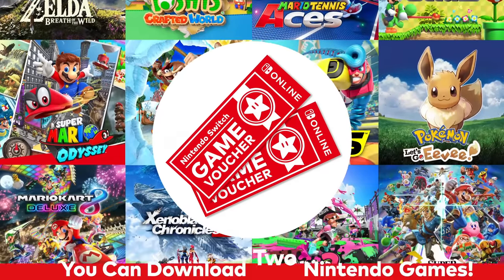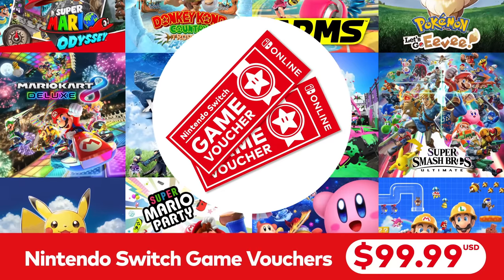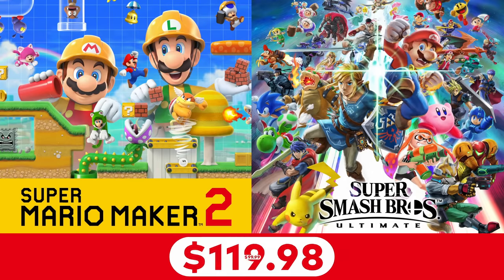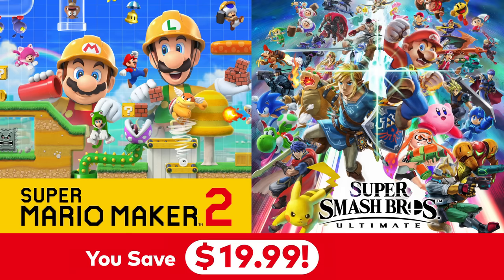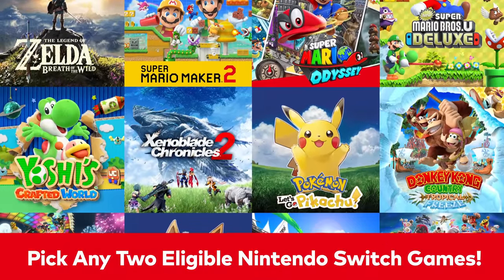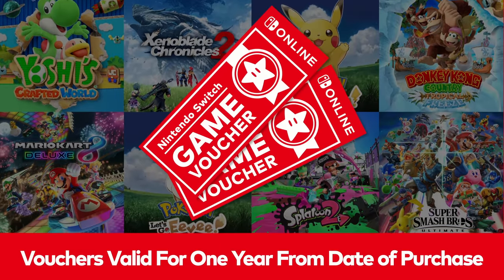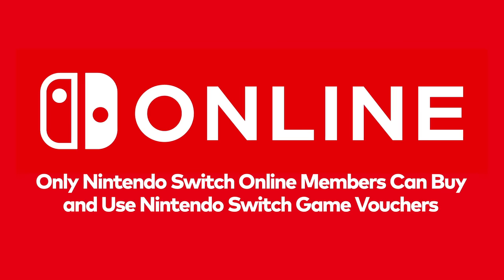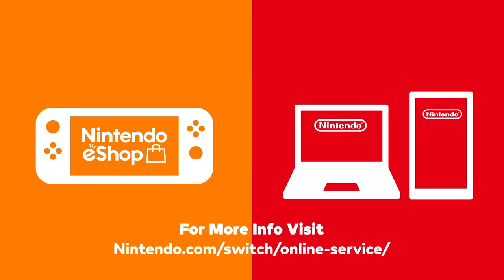Paid Nintendo Switch Online members can buy a pair of Nintendo Switch Game Vouchers for just $99.99. Each voucher can be redeemed for an eligible digital game — choose from some of your favorite Nintendo Switch titles. For example, redeem one voucher to pre-purchase Super Mario Maker 2 and use the other to download Super Smash Bros. Ultimate, and you save $19.99 from the combined suggested retail price. This special offer is a great way to pre-purchase Super Mario Maker 2 at a discount and get a discounted game to play while you wait. For more information, visit Nintendo.com. Vouchers are redeemable for one year from the date of purchase and don't have to be used at the same time. They can be bought and redeemed via Nintendo eShop on Nintendo Switch, or the Game Store on Nintendo.com with a PC or smart device.